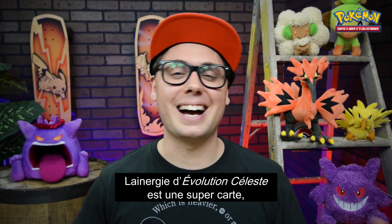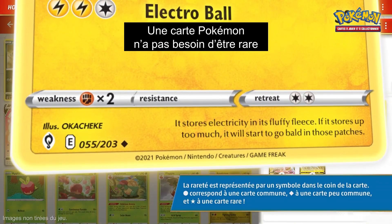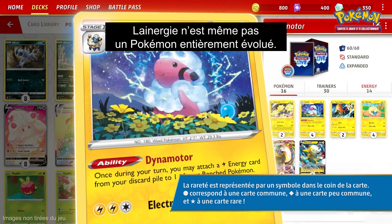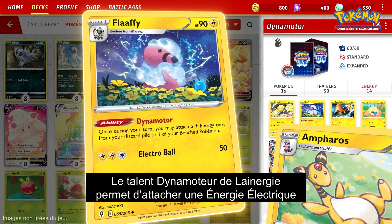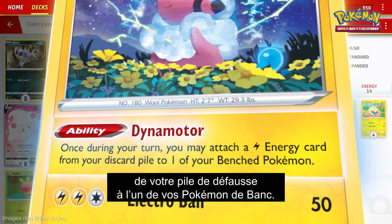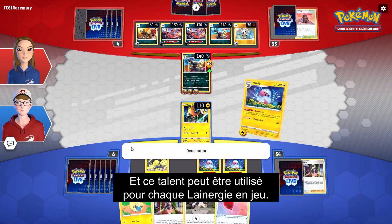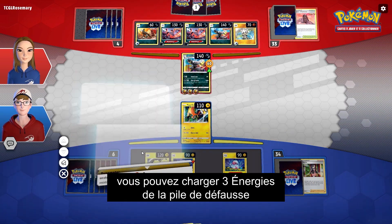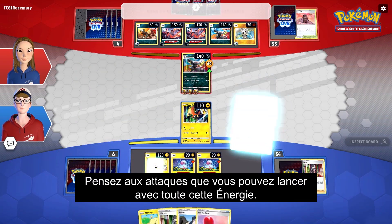Flaffy from Evolving Skies is a great card, and it's only an uncommon. A Pokemon card doesn't have to be rare to be amazing on the battlefield. Flaffy isn't even a fully evolved Pokemon — in fact, most decks that play Flaffy don't play Ampharos. Flaffy's ability, Dynamotor, allows you to attach a lightning energy from your discard pile to one of your bench Pokemon, and this ability can be used for each Flaffy you have in play. If you have three Flaffy in play, that means you can accelerate three energy from the discard pile to your bench Pokemon during your turn. Just think of the attacks you can use with all that energy.